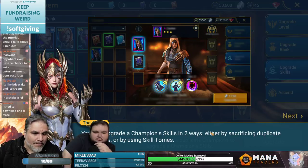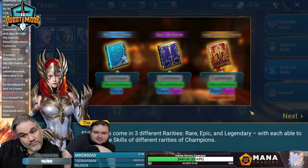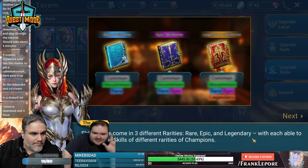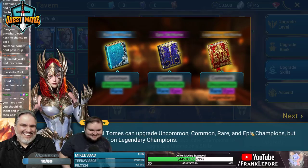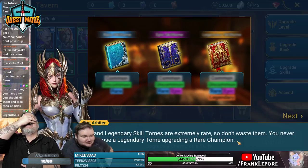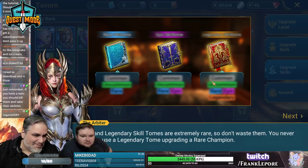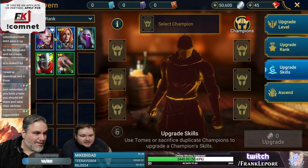Skill tomes come in three different rarities — rare, epic, and legendary — each able to upgrade the skills of different champion tiers. Epic and legendary skill tomes are extremely rare so don't waste them. If you have a rare tome you want to save it for a rare champion.